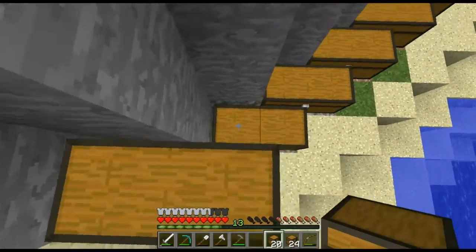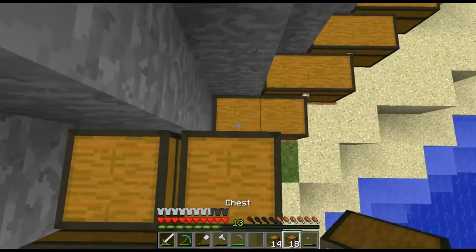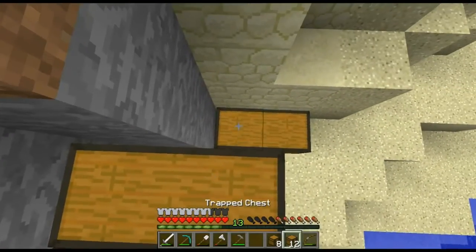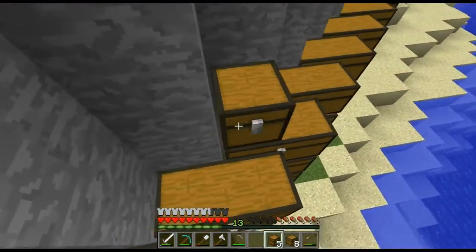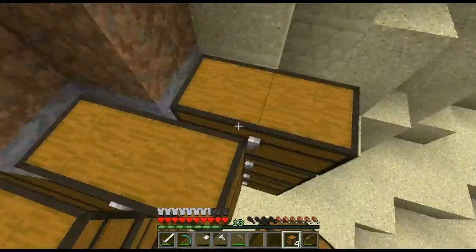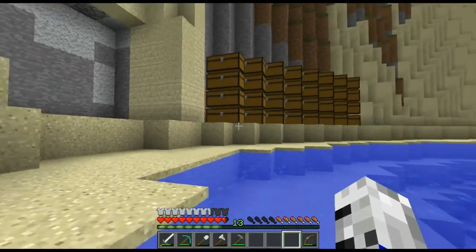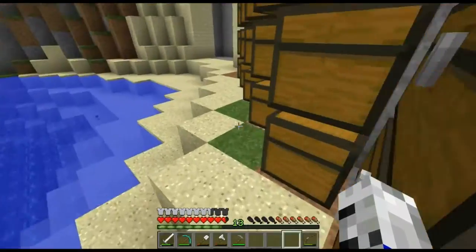Now what we're going to do is stack them up like so, and then we'll just do one more layer. Trap chests, normal chests, trap chests, normal chests. Then we can just do the last layer like so, and then the trap chests. We're going to stand back right now and take a look at this. That looks awesome, and it will look a lot better with the decoration, obviously.